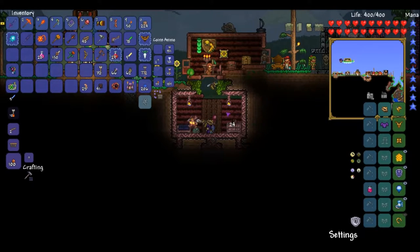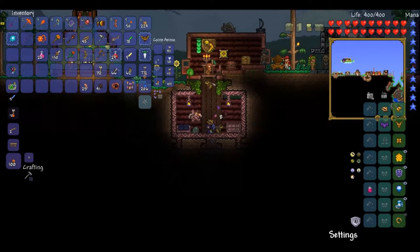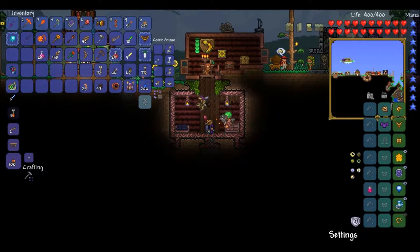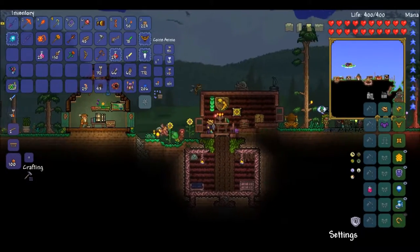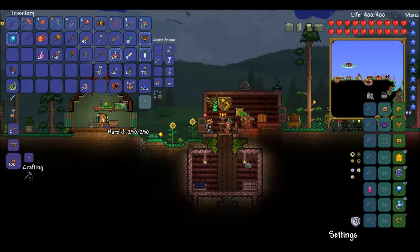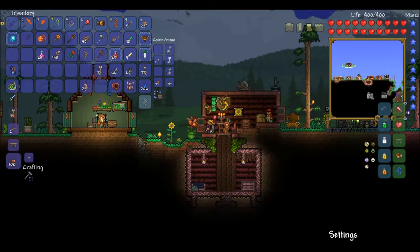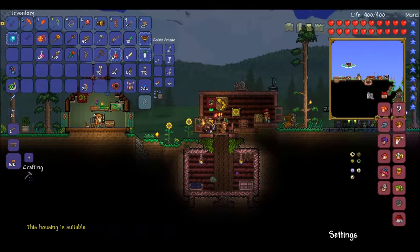Nice little tree bark to build up from — that's how a tree grows. But you get the idea. We'll be putting that away then. This housing is still suitable, right? It's looking more natural now that I put these walls there — that is very nice.